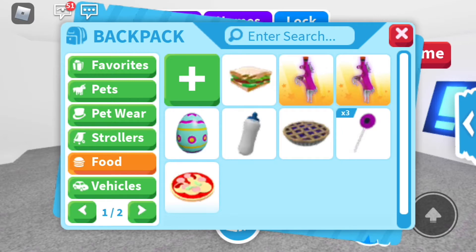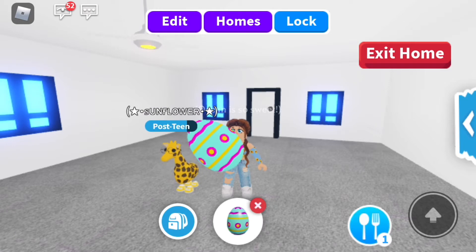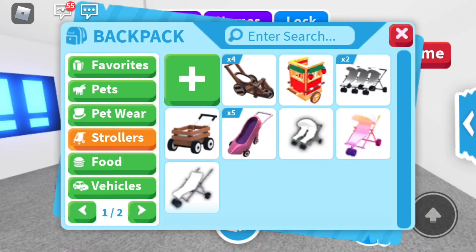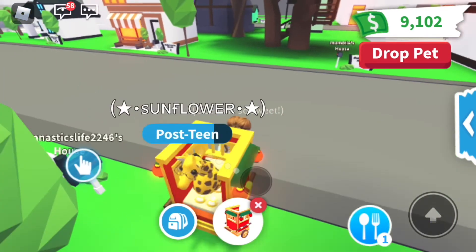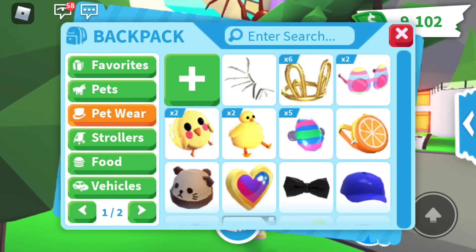Then just some common things — some lollipops and this egg. I feel like it's kind of rare because I think these were the eggs in the gumball machine when pink cats and blue dogs came out, so I feel like they should have more rarity to them. Moving to strollers — nothing really new, but I still have this lunar stroller which I really like. The lunar stuff was so underrated — look how cute this is. Now pet wear — I'm very proud of my pet wear that I got from the Easter stand.